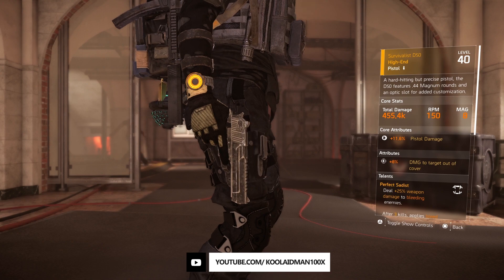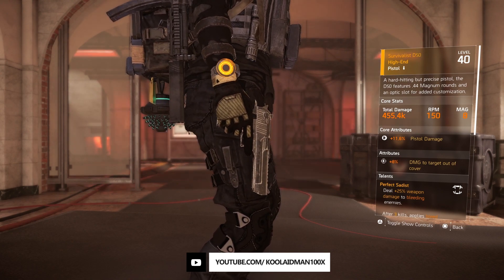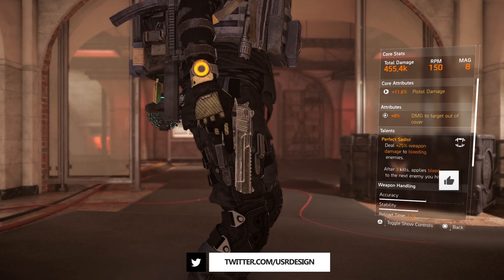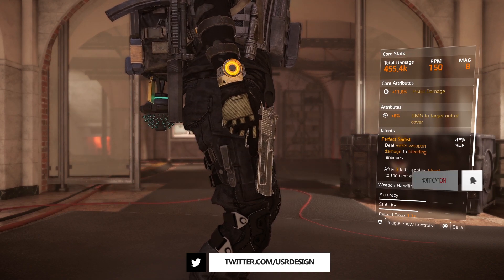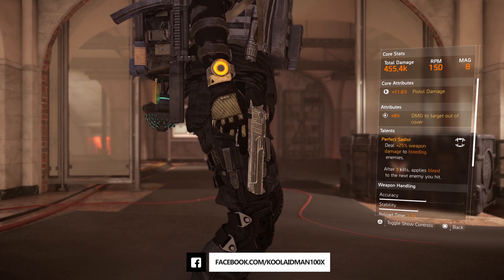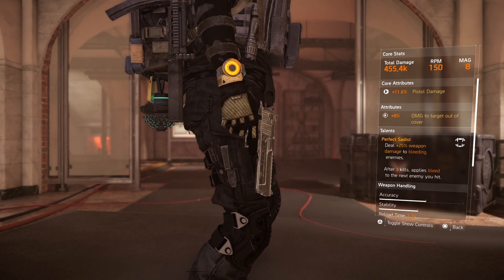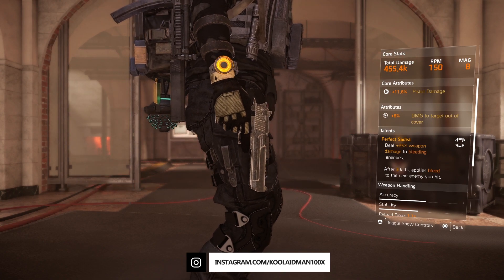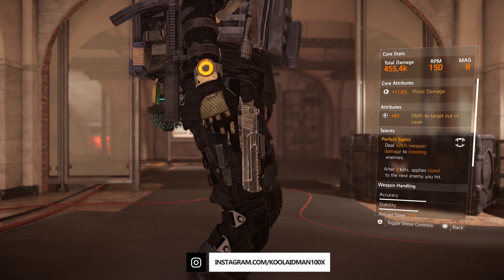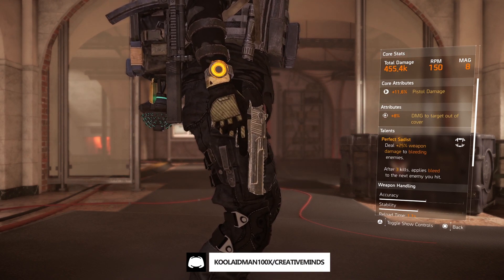If you want to be insane, you can actually switch it to sidearm when you are out of bullets, when you are definitely going for higher difficulty. With the erectors enabled, having this pistol will definitely help you apply bleed and actually get the damage a little bit more.